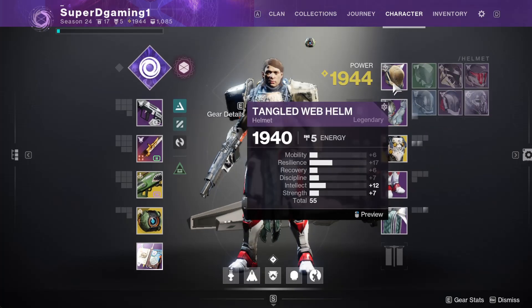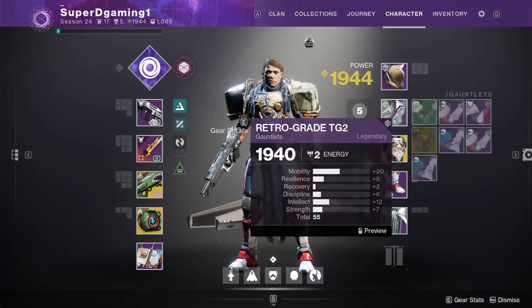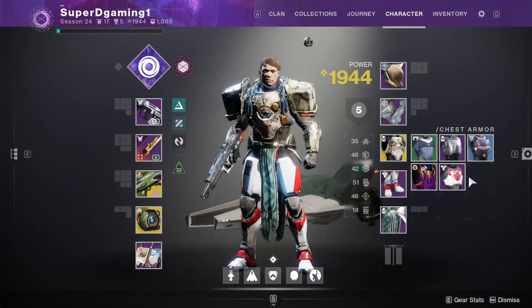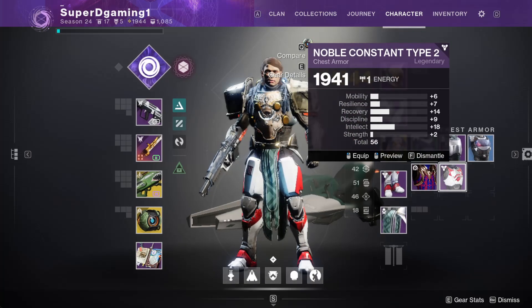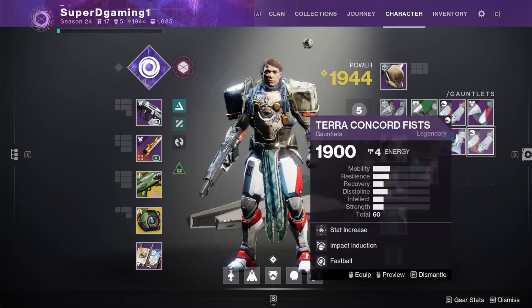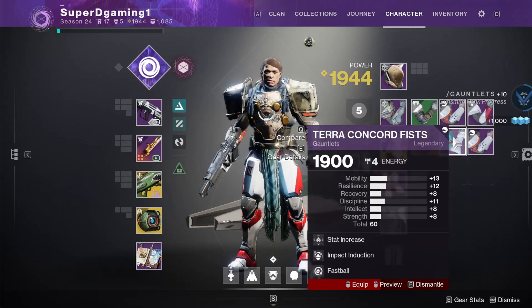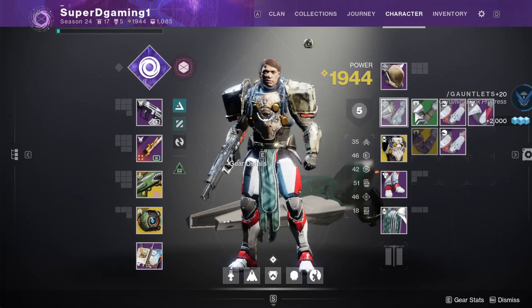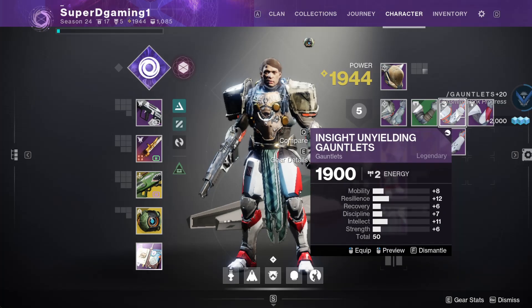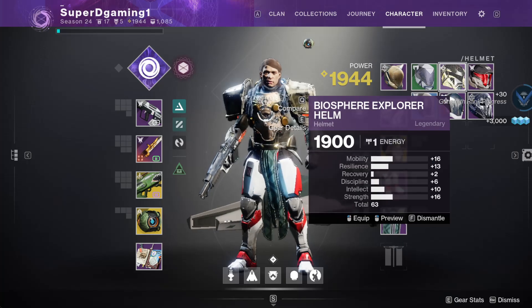My actual armor and gear — it's whatever, I'll take it. I think there's something I could upgrade to get one more power. I actually need to dismantle a couple things just to make space. I had four energy but it says two energy, so I should probably switch those out. Too late now — I dismantled it.